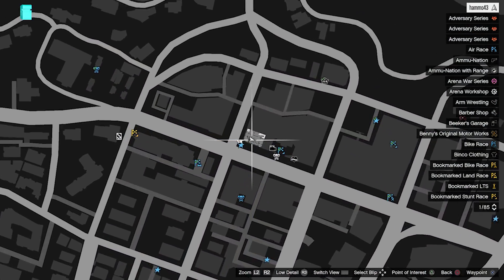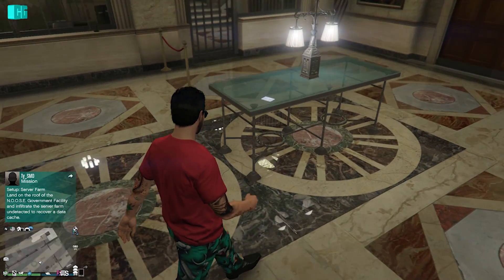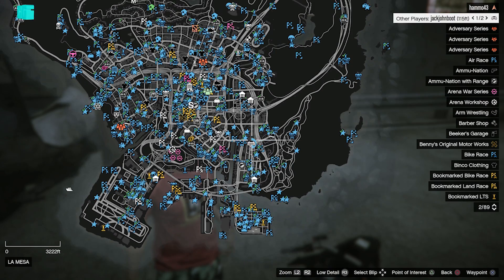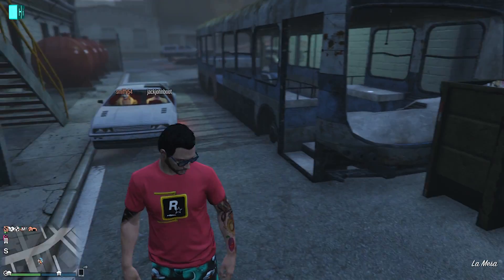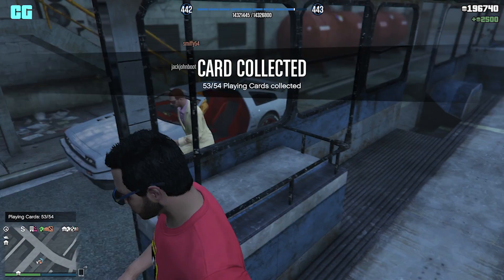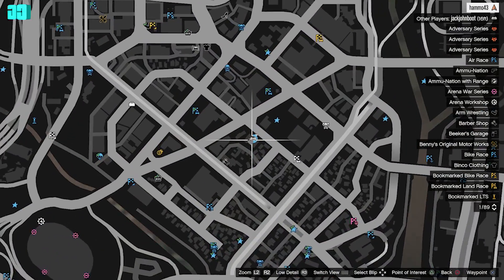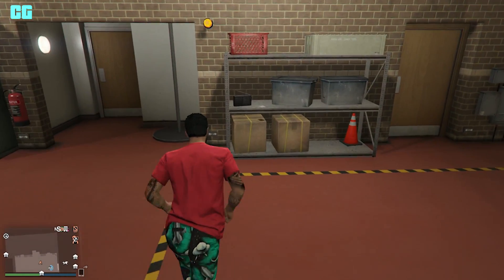The next one is in the Pacific Standard Bank, it's just on that glass table over there. The next one is South Fanwood, and it's just in this bus right there. We're still in Fanwood, and this one is in Davis, in the fire station on the shelf.